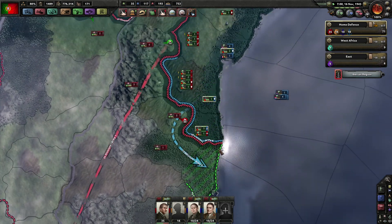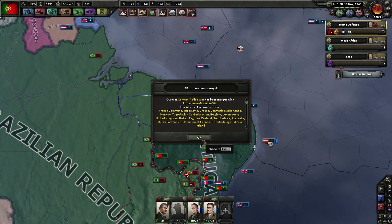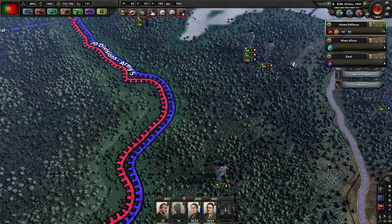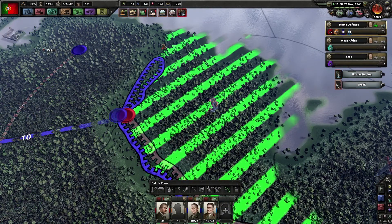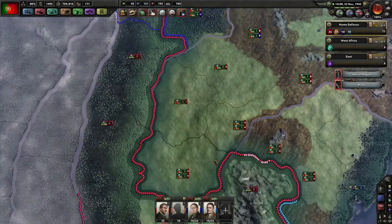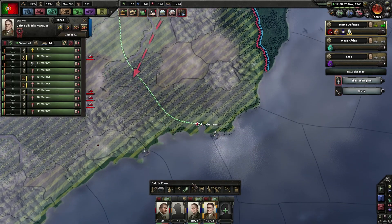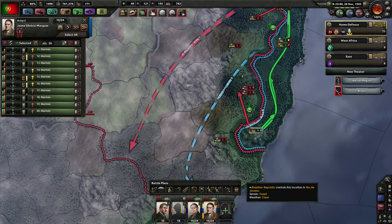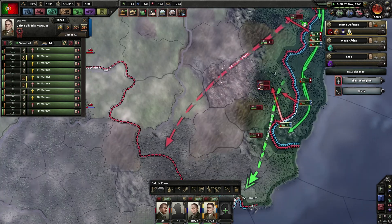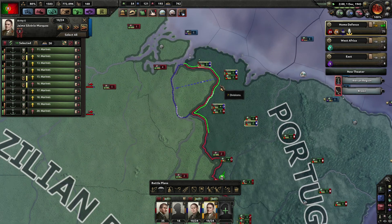I like that the landing worked out. My light marines have nearly captured the next harbor and will get another push to Rio de Janeiro. Brazil joined the Axis - yes they really did. Blue Army is going, Red Army is going. Light Blue Army has run into very hard resistance though it pushed very far down here. Blue Army has actually reached the harbor over here, which is also very nice.